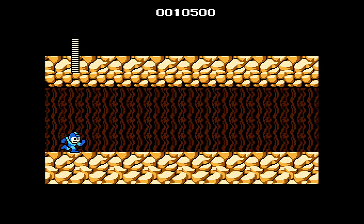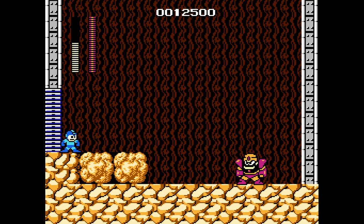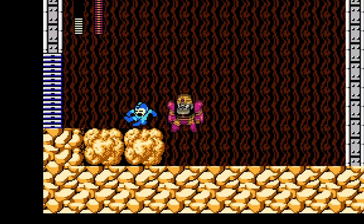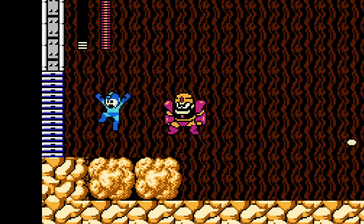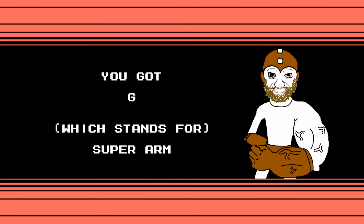And then we make it to the boss — oh wait, no, there's a super long hallway in this game. And then we make it to the boss. I mean, hey, this game came out 35 years ago, so he's probably not that hard. Okay yeah, he beat the shit out of me. But once you figure out how to time your jumps, he's not too hard. You got G, which stands for super arm. Wait, what? Alright, let's see how we do against Kung Fu Cut Man.